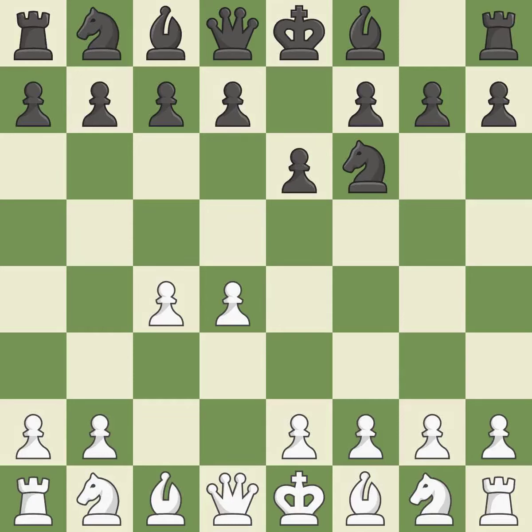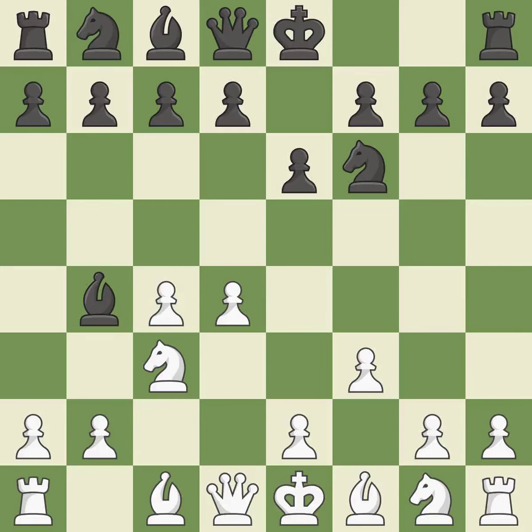The move e6 creates a line for the dark-squared bishop, sets up a rapid castle, and prepares to push a pawn to d5 and recover the piece if taken. Nc3 develops the knight to fight for the e4 square and to control d5. In the Nimzo-Indian defense, Bb4 pins the knight on c3 and threatens to trade, disturbing white's pawns after bxc3 and preventing it from defending e4. F3 prepares the e4 pawn push and takes away the e4 square from black's knight.